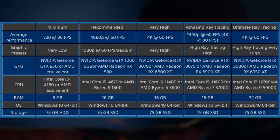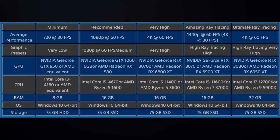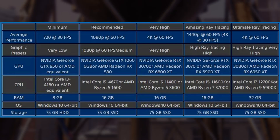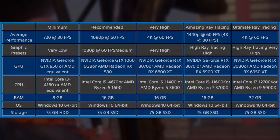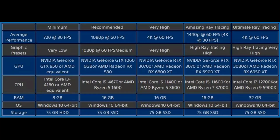Lastly, for the ultimate ray tracing configuration targeting 4K 60 FPS with a ray tracing very high preset, the NVIDIA GPU is the RTX 3080, the AMD GPU is the RX 6950 XT, and for the CPU they recommend an Intel i7-12700K or AMD Ryzen 9 5900X. The only difference here in RAM is that it requires 32 gigabytes.